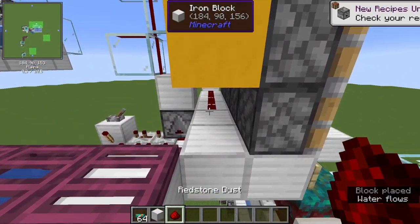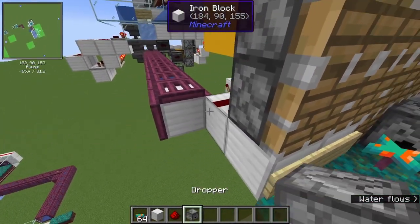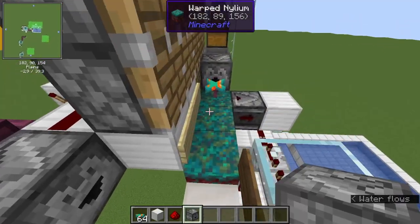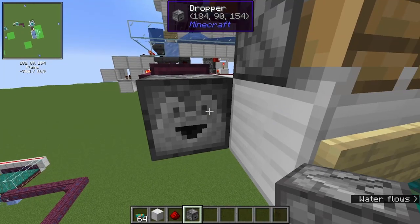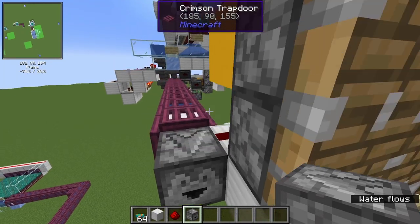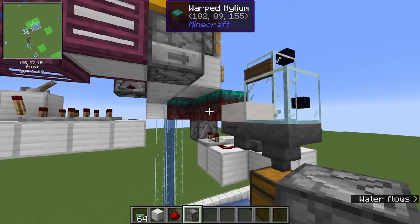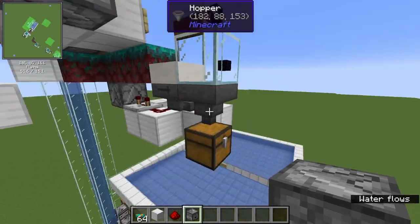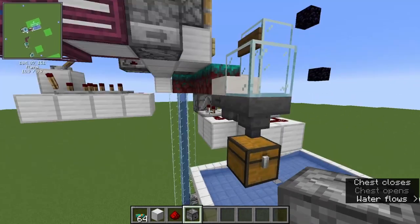Just extend the redstone line over here and put a dropper facing the player. Fill the dropper with the fungi, and now every time the pistons push, the dropper will give you one fungus. If your inventory is full — which might happen because not every fungus grows and you can't place a fungus in every cycle — the excess fungi will be put into this chest, so you don't lose anything.